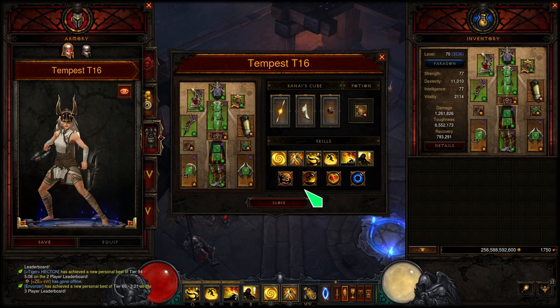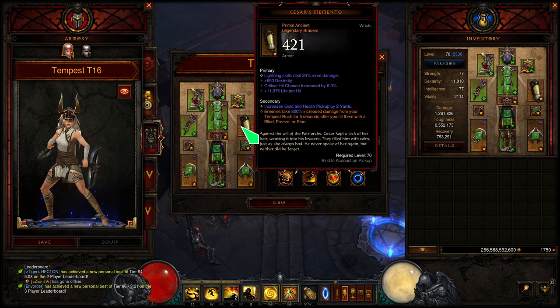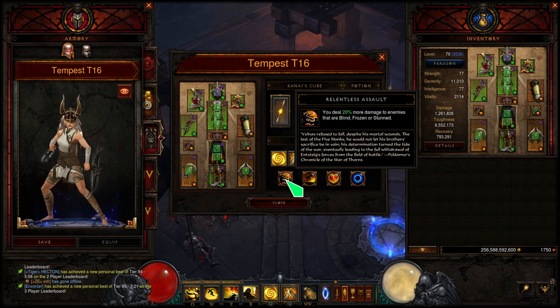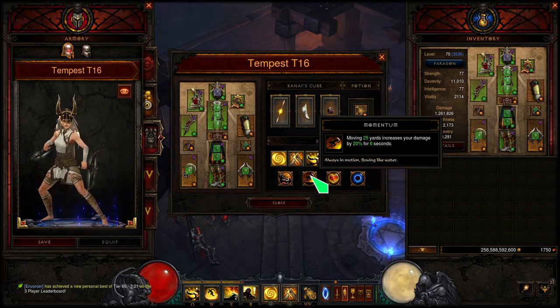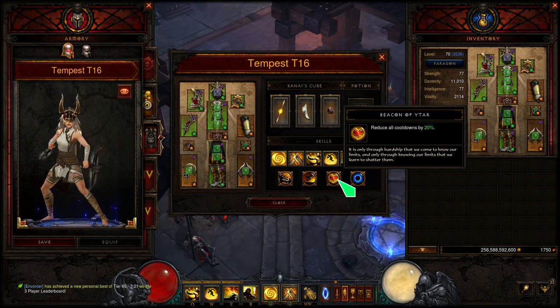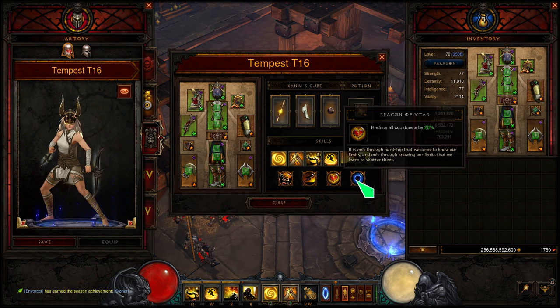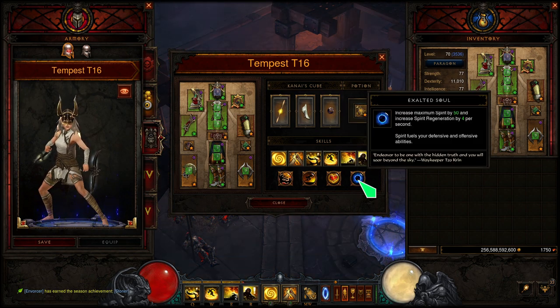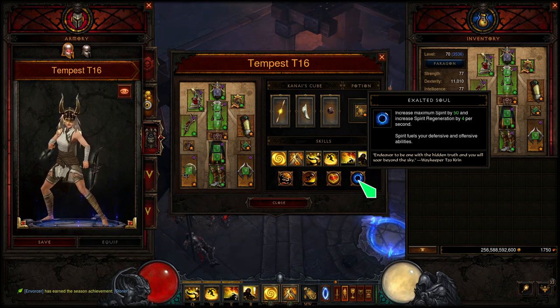For the skills and passives: I'm running Relentless Assault because this synergizes very well with Caesar's Memento — you deal 20% more damage to enemies blinded, frozen, or stunned. Momentum is an amazing passive that synergizes well with Tempest Rush; we're always going to be on the move, so we'll always have this 20% damage buff active. Beacon of Ytar gives a straight 20% cooldown reduction. And Exalted Soul helps with Spirit regeneration, especially in between Epiphanies.